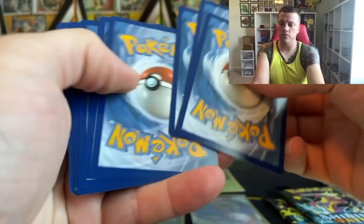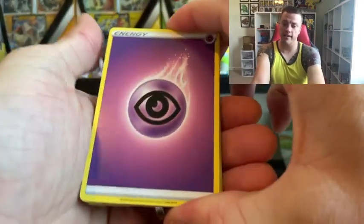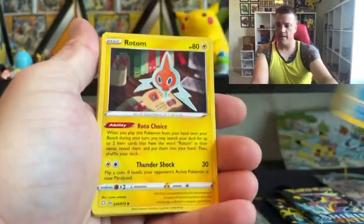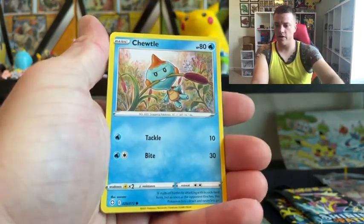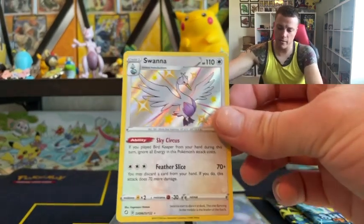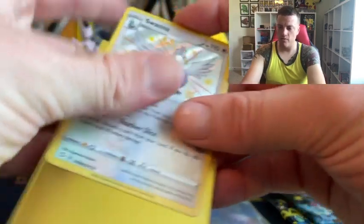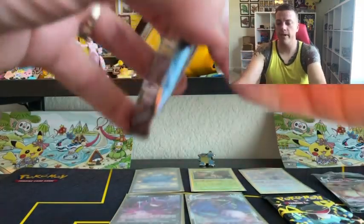Three more. And we'll guess Lightning — nope, Psychic. Thwackey. Thwackey. Cramorant. Rotom. Nickit. Eevee. Gossifleur. Choodle. Morpeko. Ooh — Shining Fates Swana. And a non-hollow Yanmega. So I haven't pulled this Swana yet — that's pretty cool. It's always cool to get new cards. So far we have seven.